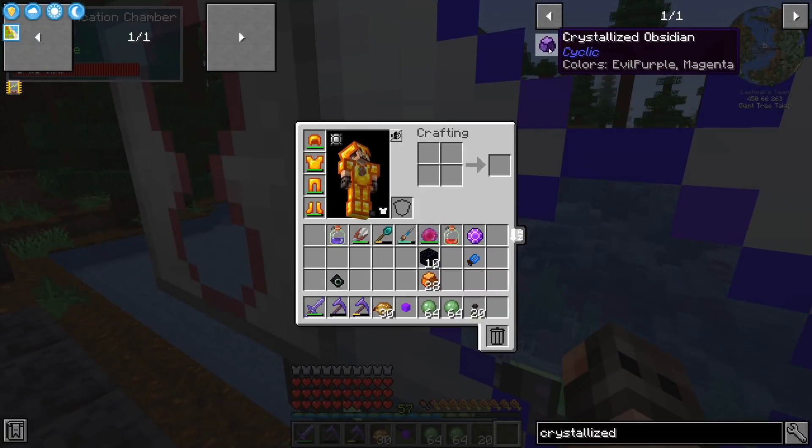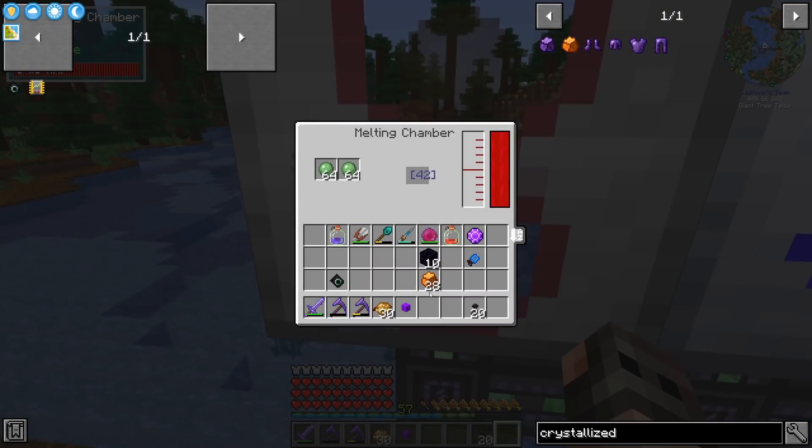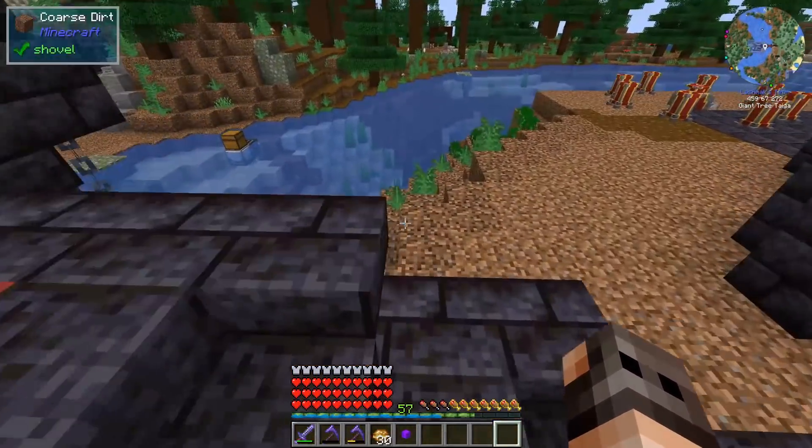We planted the wither roses and have a bunch of crystallized amber. For crystallized obsidian you need to melt down slime, then it's obsidian, amber, and wither rose - and we got it!